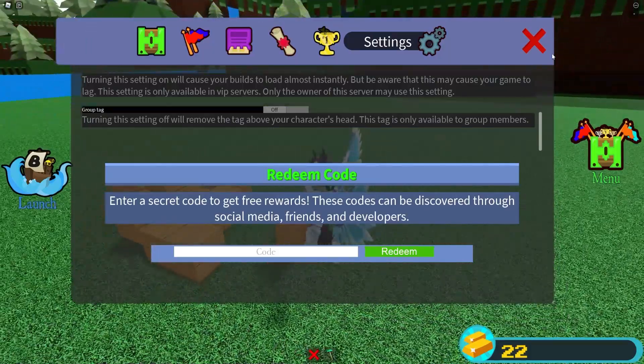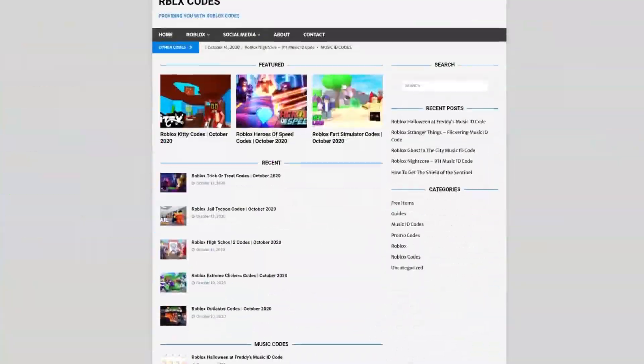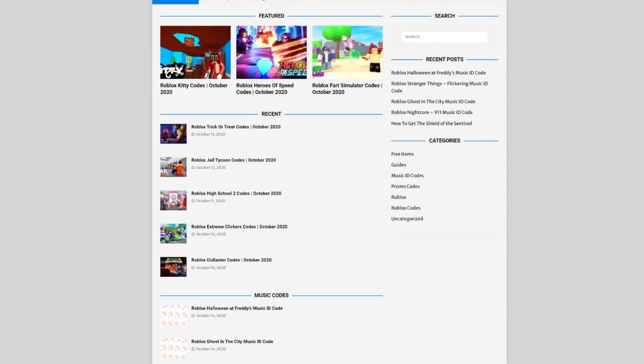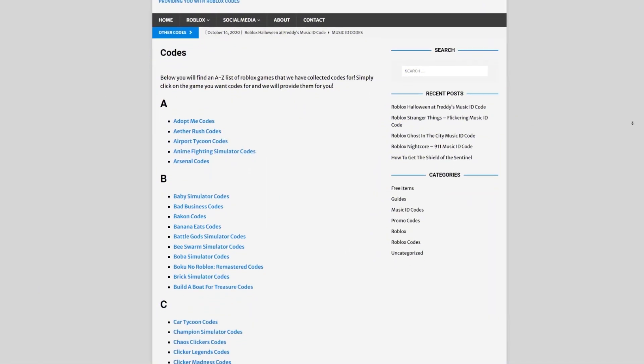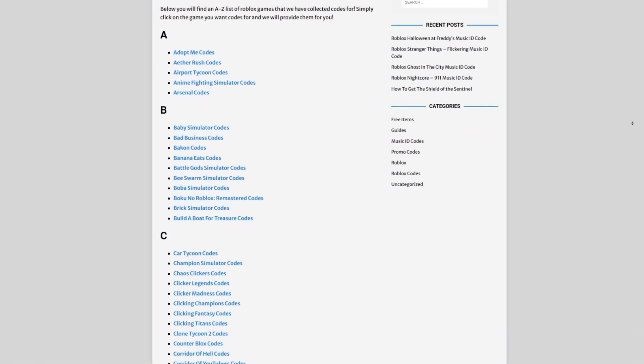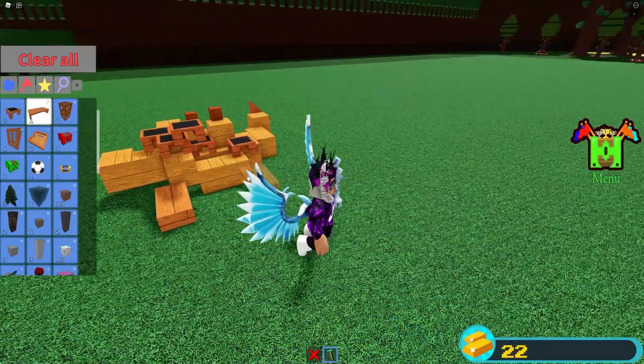Are you guys fed up with watching YouTube videos for Roblox codes? Well I've got a solution: rblxcodes.com. On their website you can find game codes, meter codes and guides. There is tons of stuff in there that you guys have to check out. Overall, they have codes for quite a few Roblox games, so if you need a code for a game, it will be there.